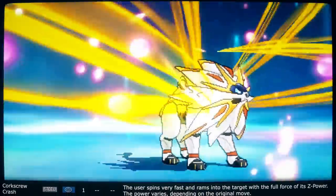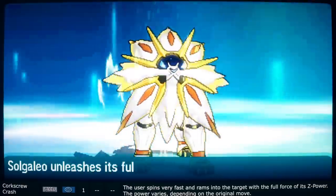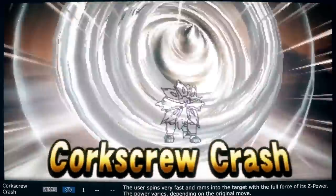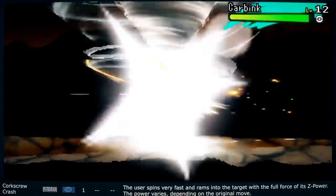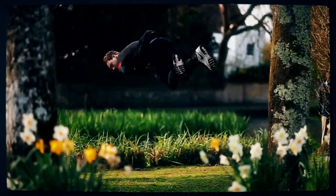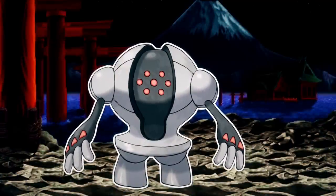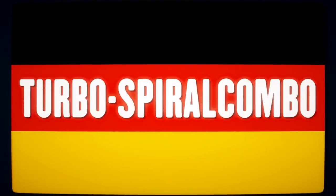Corkscrew Crash gives us the first Z-move of the series. It's pretty generic for steel types — so generic that any damage-dealing steel type move powered up by a Z-crystal can become this move. It makes the user spin very fast and ram into the target at the full force of its Z-power, with the power varying depending on the original move. Most corkscrews are metal, but they were probably going for the corkscrew motion rather than the wine bottle opener. Fun fact: this move in German is called TURBOSPYROKAMBO — hilarious.